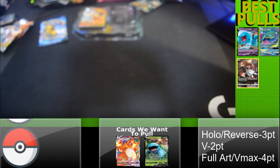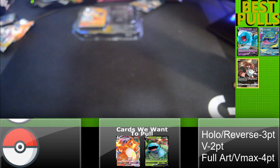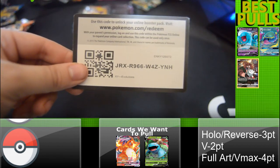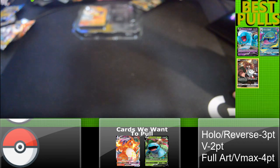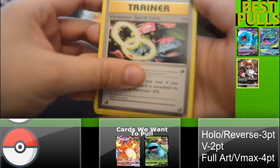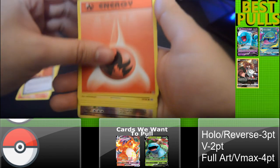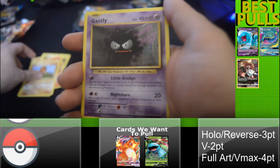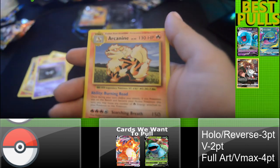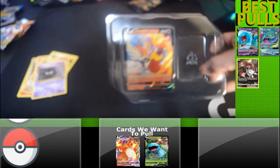Okay, was that your last pack? No, I've got the Evolutions left. Oh my god. Alright, so it's three packs, I think. We got a trainer — Vermilion City, nice — another trainer, energy, Voltorb, Chansey, Beedrill, Gastly, Onix, and Arcanine. Not too bad. No V's or anything — just the original ones in the box.